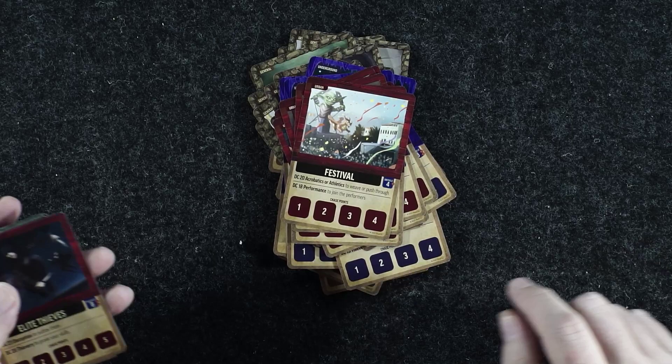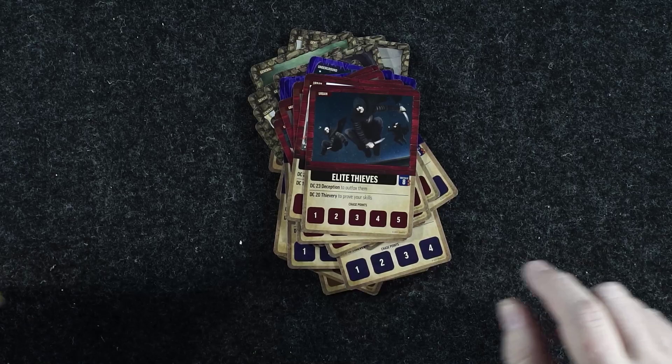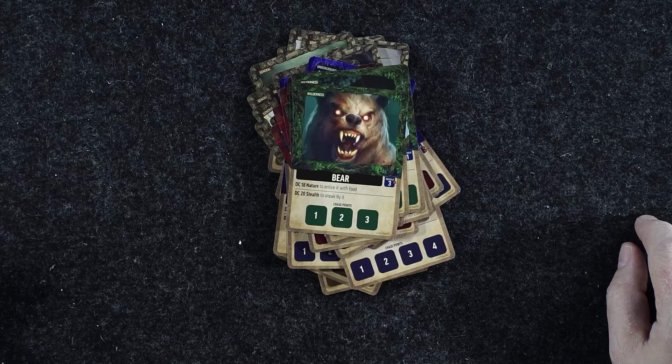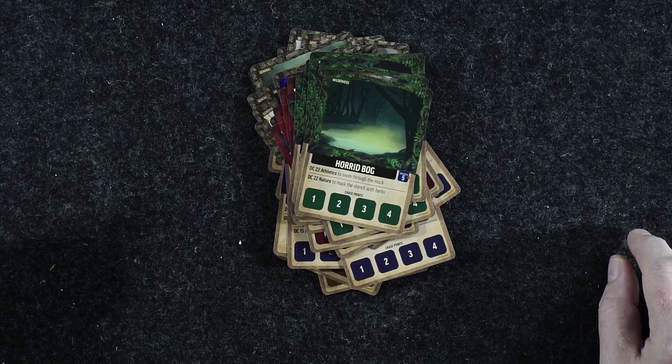And then finally, we have wilderness cards: brambles, deep mud, downpour, a wasp swarm, tangled forest, here comes that bear — there's the bear — a horrid bog, as opposed to a pleasant bog, a rugged cliff, and finally yellow mold. So there are the 55 cards from the deck.